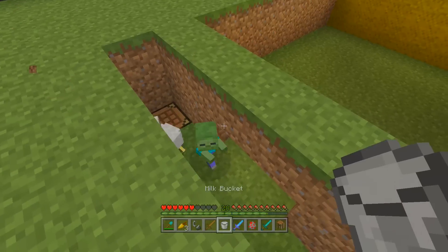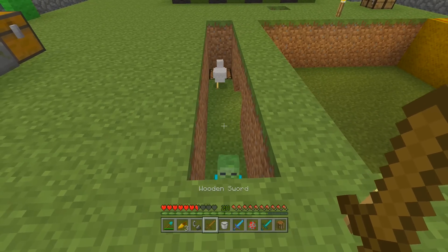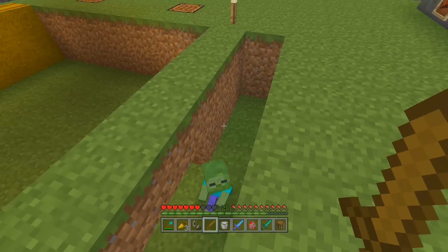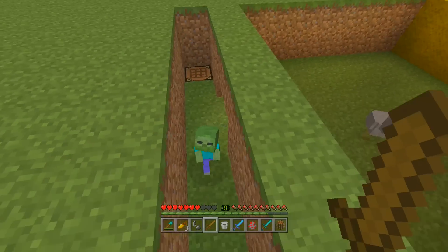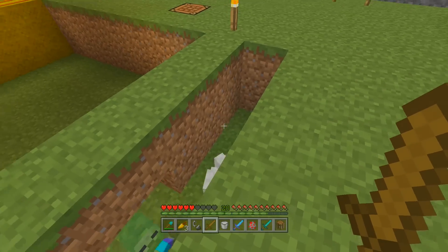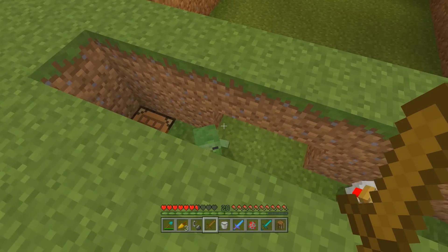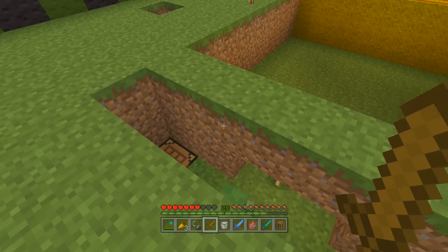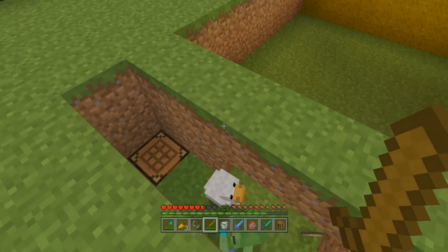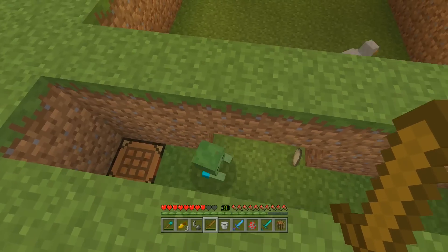If you want to fight these zombies, there is a really good trick about them. This is a glitch that actually transferred from PC. When you try to hit a baby zombie villager, you might think you have to get directly on them, and a lot of people make that mistake — it's really challenging because of that. However, there's a little pro tip: their hitbox actually expands way past their model. Although you can see it's all the way down there, I can actually hit up here, and you can see I'm hitting the zombie villager even though I'm nowhere near it.